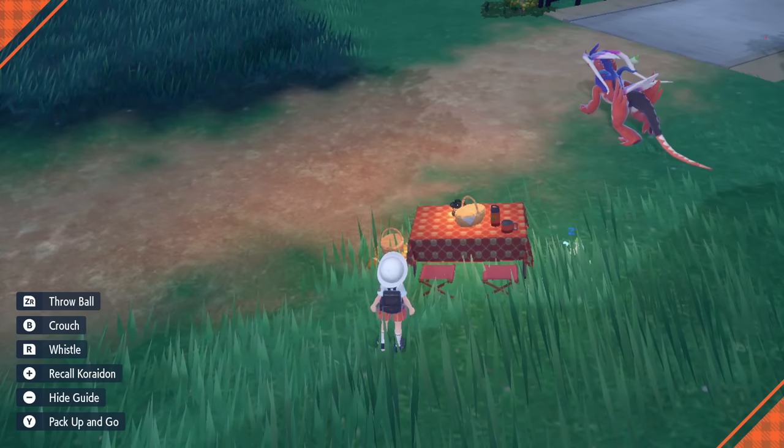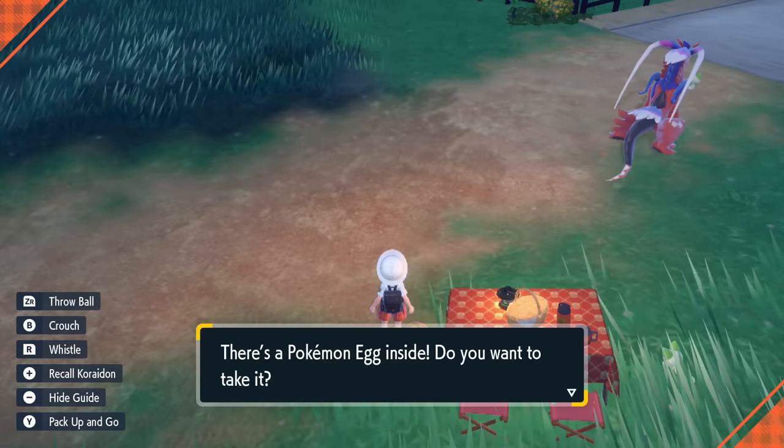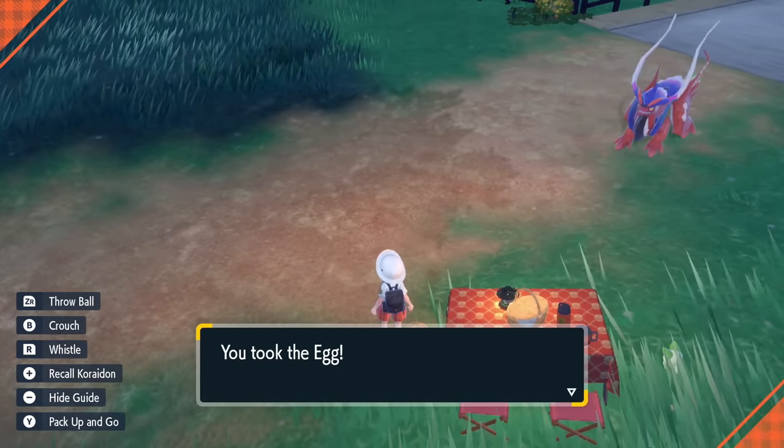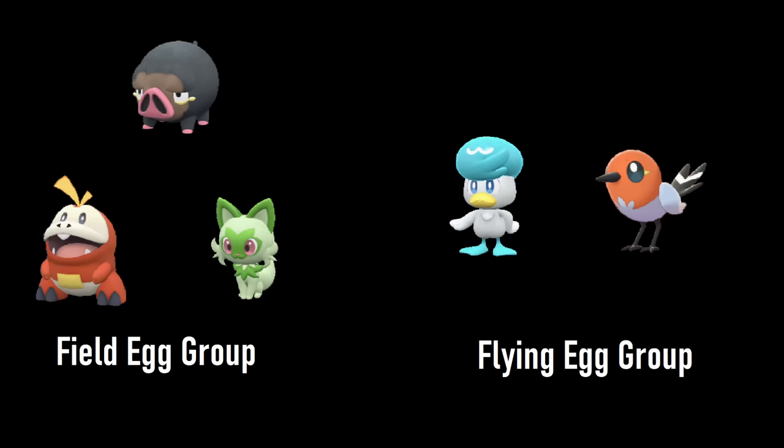If they wind up making an egg, it shows up in a little basket at the end of the picnic table. So all you need to do is catch a suitable father for your starter. Lechonk works for both Fuecoco and Sprigatito, and Fletchling can be used for Quaxly — all easily catchable in the starting area.